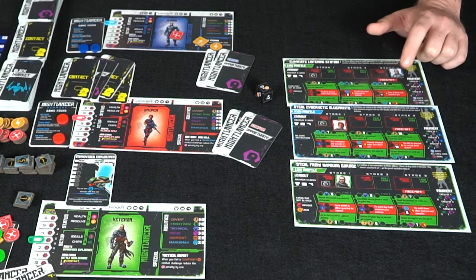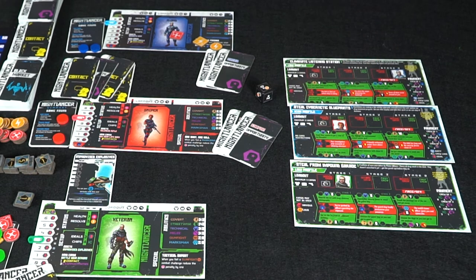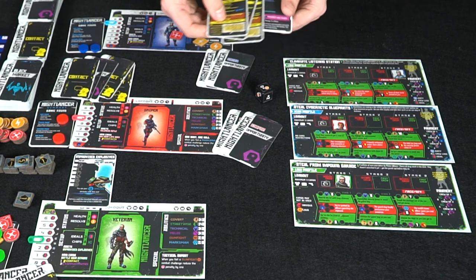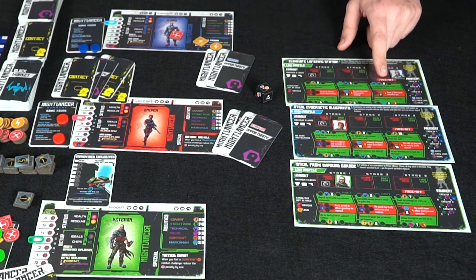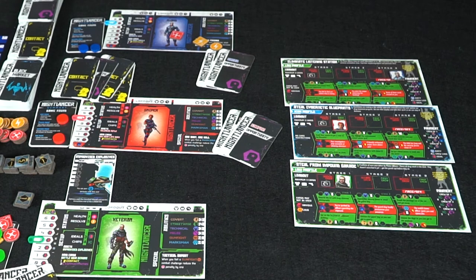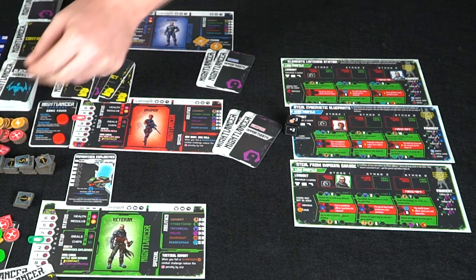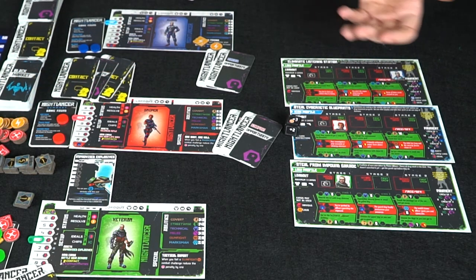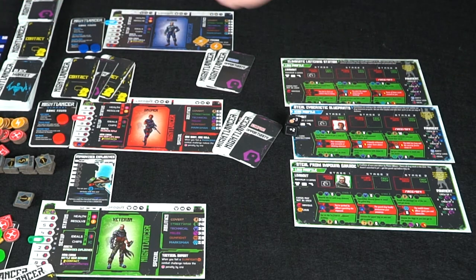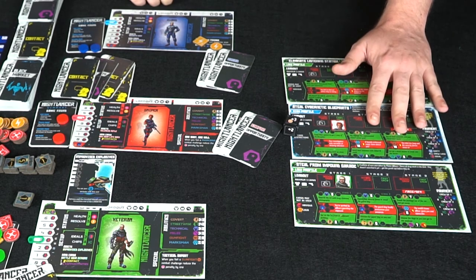Continuing to the next stage, he can choose between technical or marksmanship. He picks marksmanship — both targets are six, but his technical has a lock that requires a specific card to break. He rolls and gets a three, added to his two giving five — still not enough for six. He takes three more damage and with no health remaining he's knocked out, goes to the lay low area on the board, and cannot participate in missions next round.